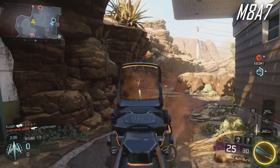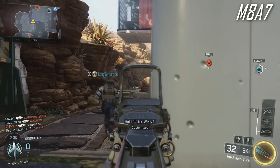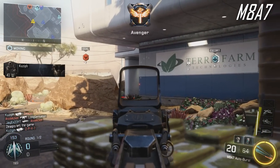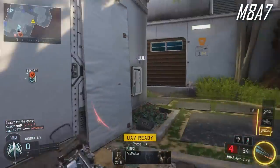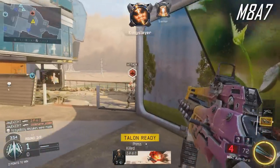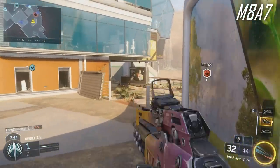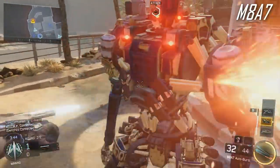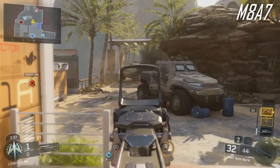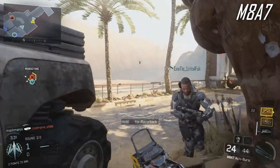At number 2, the M8A7 — a gun that is almost a little too strong. It's highly likely it'll get a nerf before release. It's a burst rifle that almost always gets a one-burst kill, with very fast burst fire rate and very high damage. I'd have liked to see the bursts made a bit slower to balance it, but if you enjoy burst weapons you'll love it as it is. When you see someone already ADS'd with an M8A7, you know you're dead — one pop and you're down.